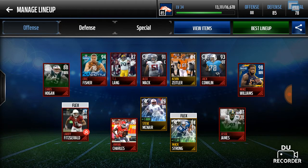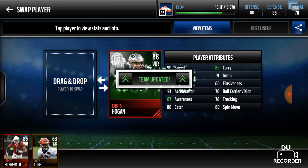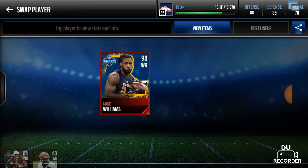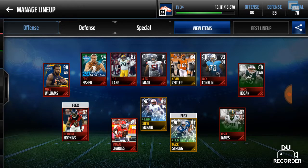Look at his stats — I'm gonna actually press best lineup right here. Yeah, he goes to the other side, he has great stats. 96 speed — I know it's not John Ross's 99 speed, but 96 is still really good. 97 catch and 91 jump, which is really good for going up and catching some passes, and 93 strength, agility, and acceleration. I'm not disappointed with that pull at all. He has 93 trucking, which is rare for a wide receiver. Like I said, I'm not mad with that pull at all.